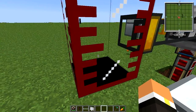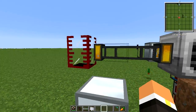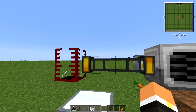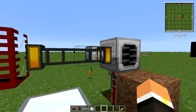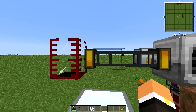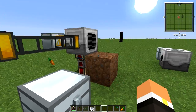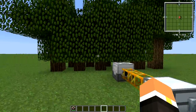This will produce sludge — you can see that little bar filling up. You can either void the sludge or run it into a sludge boiler, which produces sand, dirt, and similar materials. Be aware it gives you a poison effect if you're standing near it, so it's not very pleasant to be around.